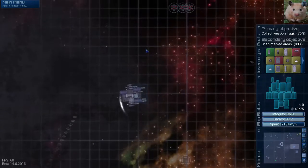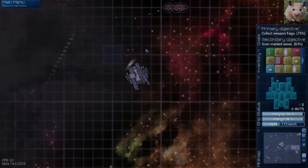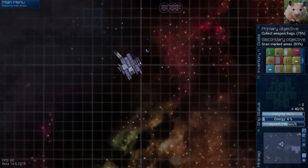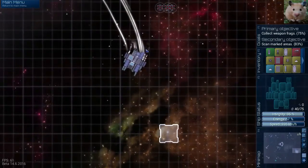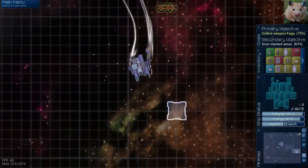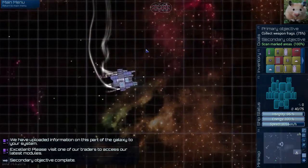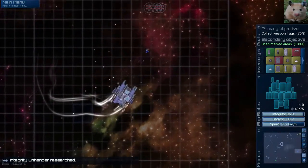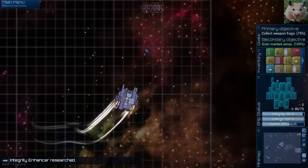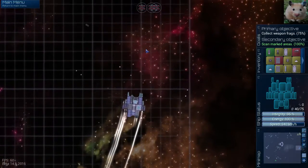Okay, we have one more thing to scan. Looks like three more weapon fragments at least, and then we're going to be able to improve our ship. Secondary objective complete. Alright — research complete, and we got something called an Integrity Enhancer. Let's go!